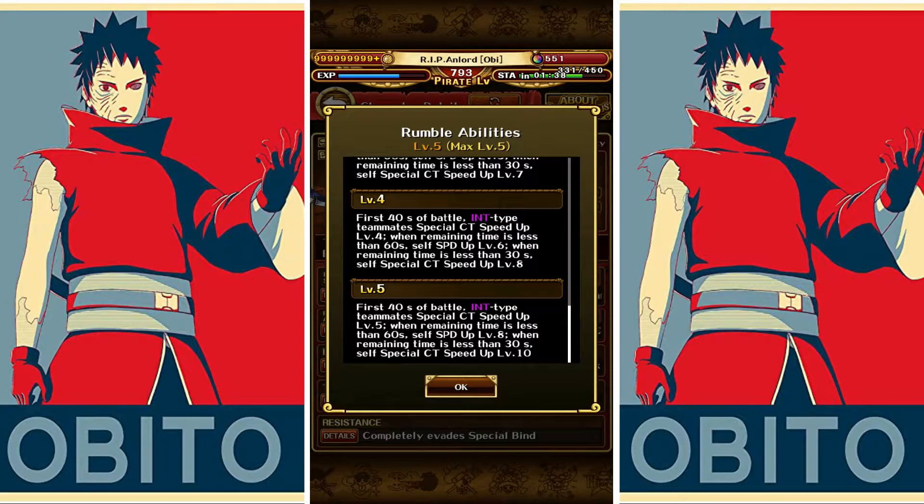Big Mom is on the bench — you can replace her with Halloween Shanks or other hard hitters like V1 Sanji 6+. She's here because in the first 40 seconds she gives in-type teammates special CT speed up level 5. We don't want to kill the opponent quickly, we want to survive and use our specials — so the first part of her passive is for a different team. The second part is important: when remaining time is less than 60 seconds, save speed up level 8, and when remaining time is less than 30 seconds, save special CT speed up level 10.